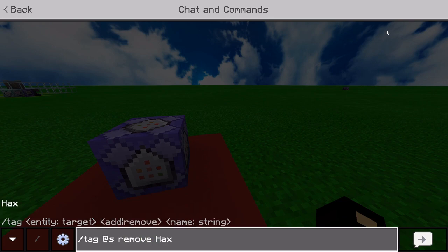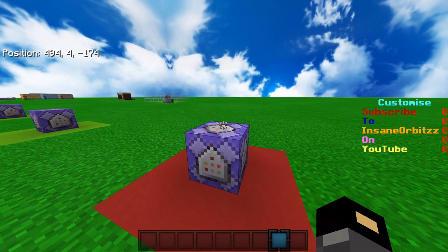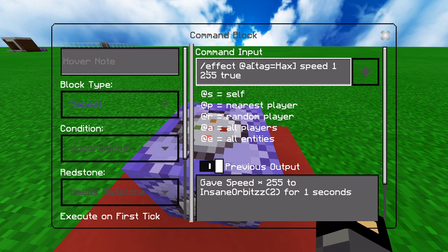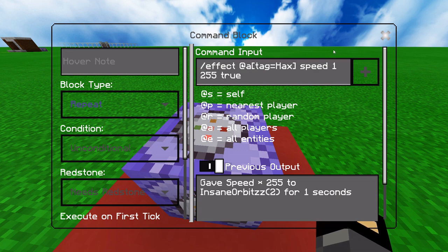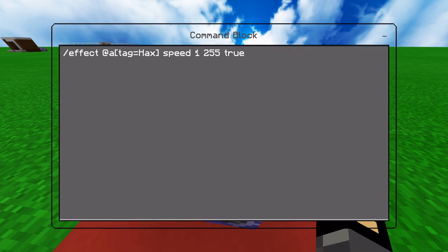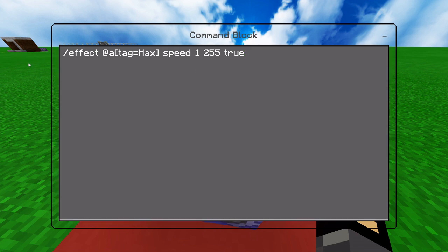It's one very simple command, very easy to do. All you want to do is: slash effect at-all tag equals hacks, speed, 1, 255, true. What this does is it affects everyone with the tag 'hacks' with the speed effect for one second at max speed, which is 255, and then true to hide the particles.